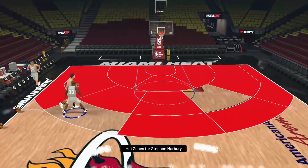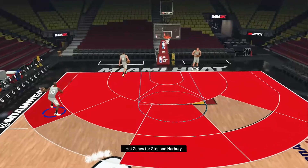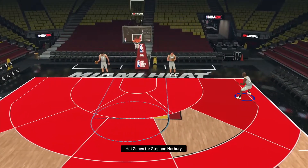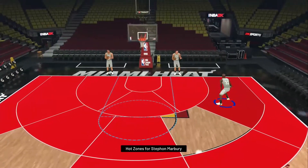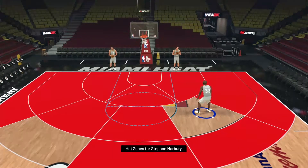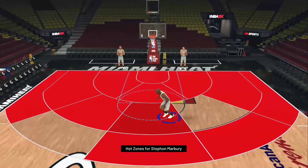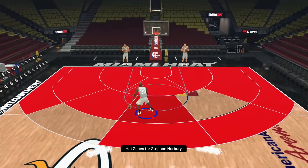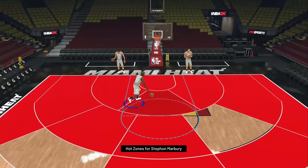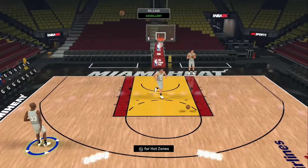He has no hot zone from the left wing from three, but he has a corner hot zone, the right wing hot zone from three, and the other corner hot zone. Then right corner mid-range hot zone, the wing and elbow shot. Right elbow shot, top of the key mid-range hot zone, left wing hot zone, left corner hot zone — and the rest of those are his hot zones as well.